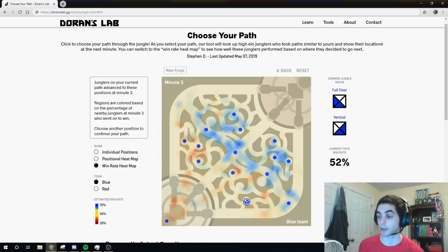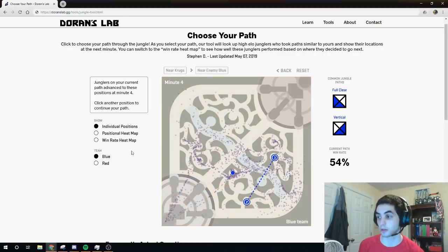Bringing it back to our path, since we're doing a vertical clear, let's say that we took Scuttlecrab after Krugs and proceeded on to the enemy blue buff. At 3 minutes in, we are probably finishing up with the enemy blue buff, so we'll select that position. Now the tool is displaying 4 minute positions for junglers that were also at Krugs at 2 minutes and enemy blue buff at 3 minutes.